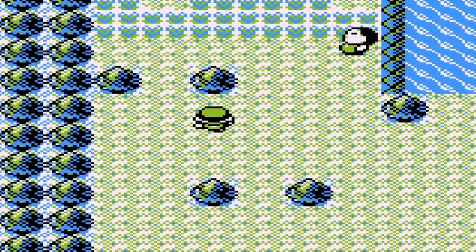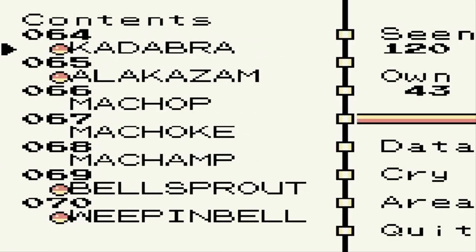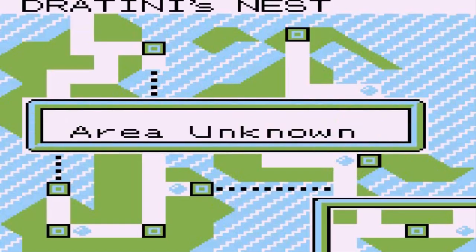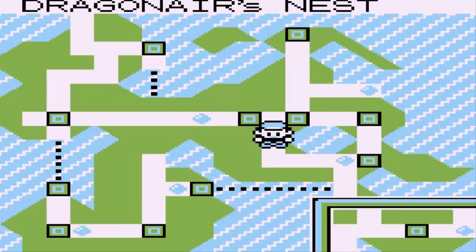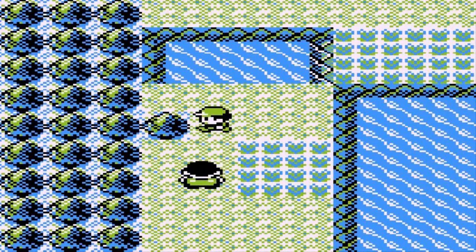I'm seriously wondering what Pokemon you can actually find right here. Let's go straight to the Pokedex — I want to see something. Dragonair — Dratini and Dragonair areas. You cannot find them? That's some BS right there. Oh, but Dragonair you can actually find. That's got me perplexed.